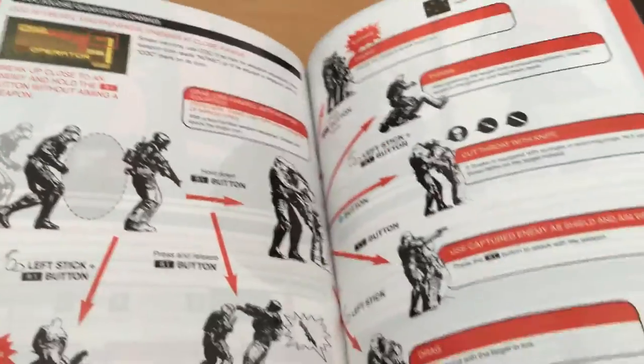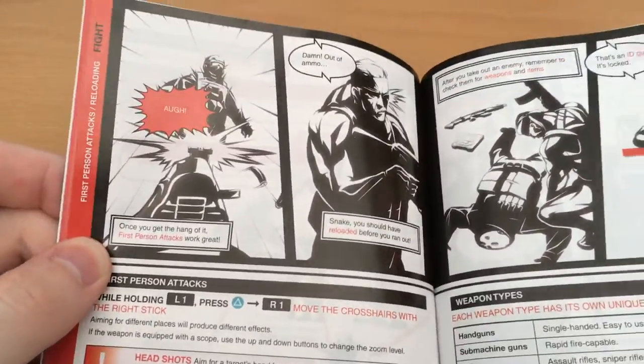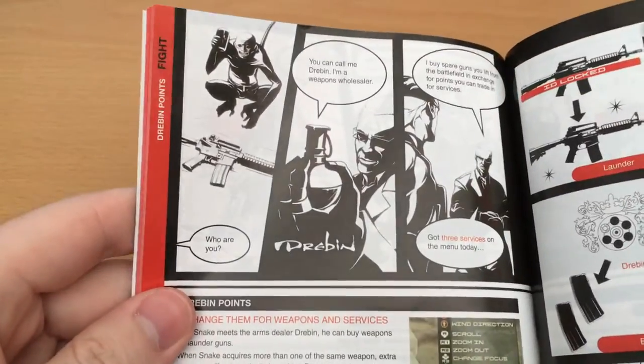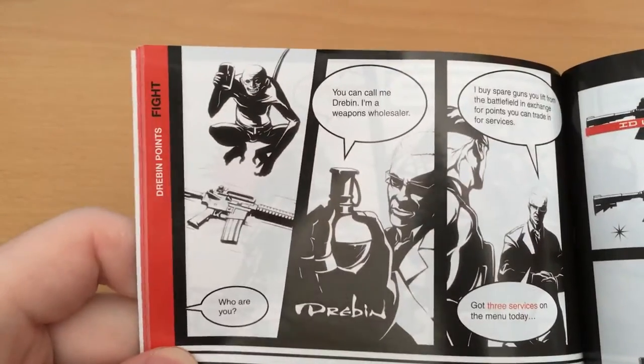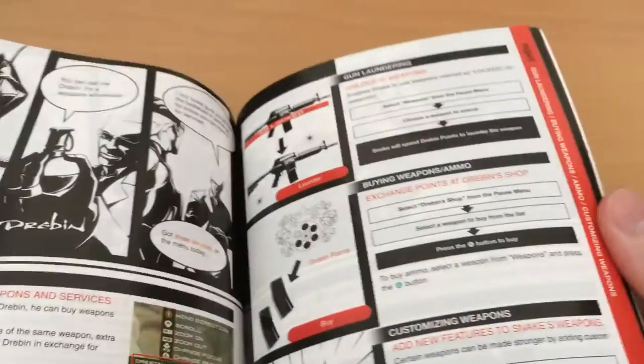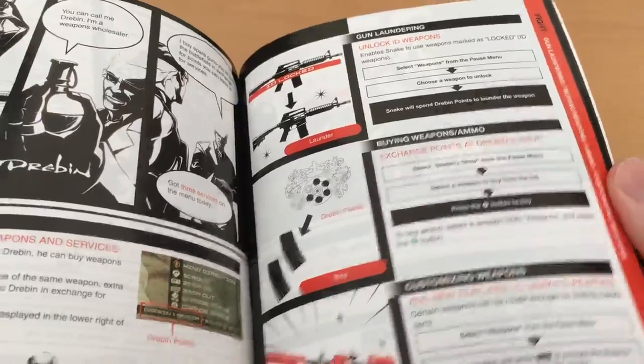Honestly, I'm pretty terrible at the entire Metal Gear Solid franchise, but I do like stealth games like this. We get introduced to Drebin, who's the merchant of this game, and his creepy monkey — very creepy monkey. And it basically just teaches you about gun laundering, buying weapons and ammo, customizing weapons, and all that good stuff.